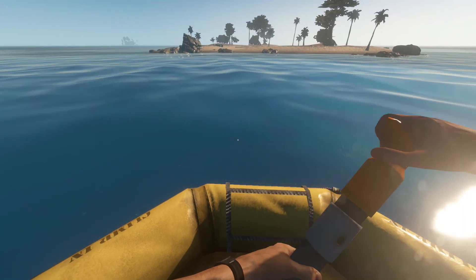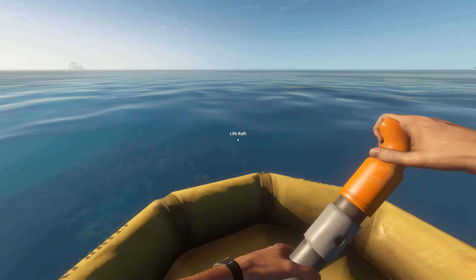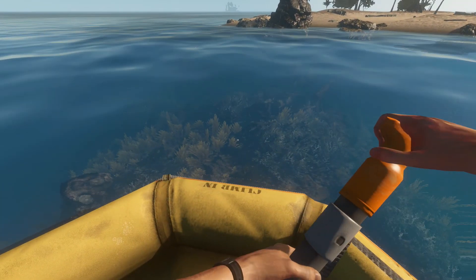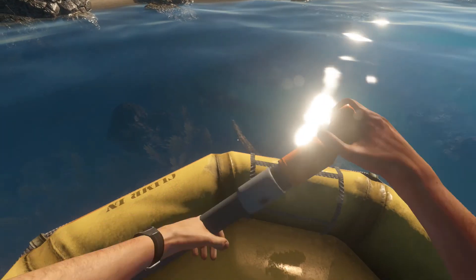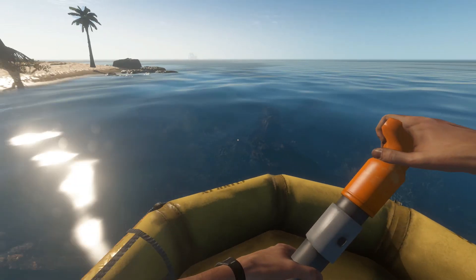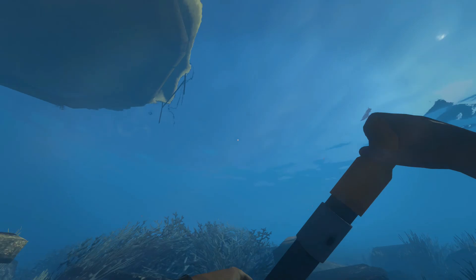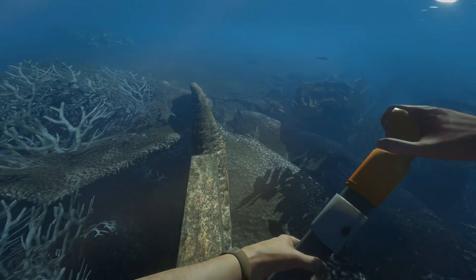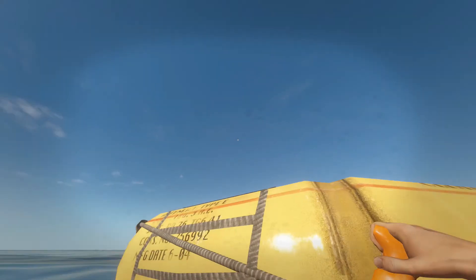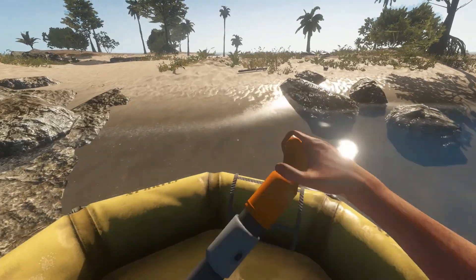Let's go ahead and pick our paddle up. I like to crouch in the boat. It looks like we do have a wreck right in front of us here. I thought I saw some bubbles coming up. The sharks are more aggressive, they said. I'm not quite sure what that means. There's a new drowning sound as well, which I really don't want to learn. I'm not seeing any loot spots here, so let's go ahead and hop back in our glorious raft.